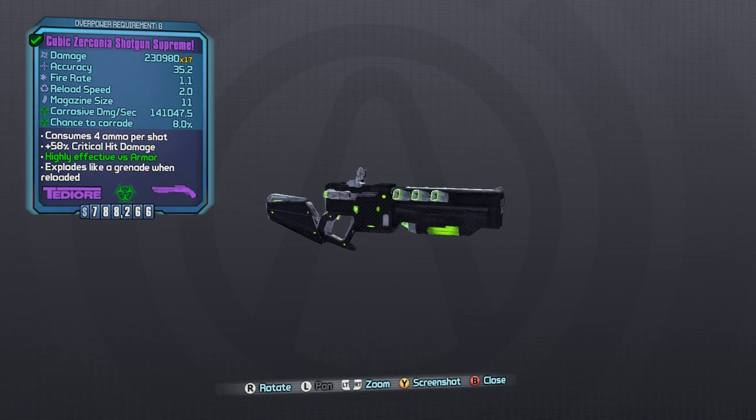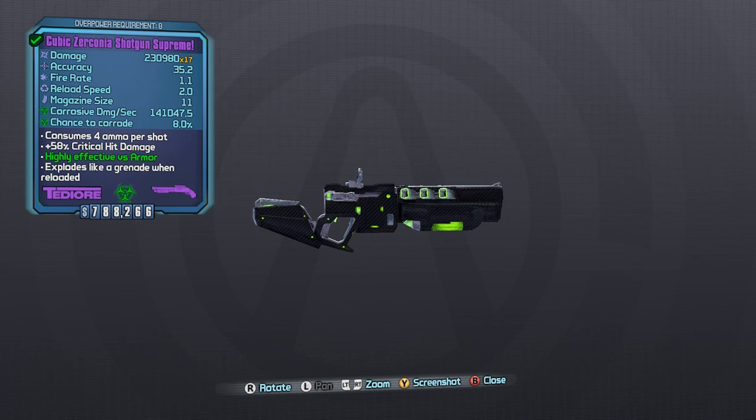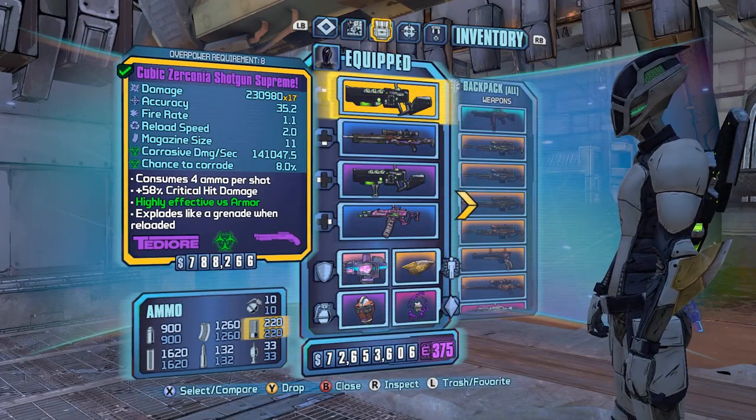The Shotgun Supreme is the TDR or Shotgun with the Torg Barrel, and I have it here with the Critical Hit Damage Accessory and the Cubic Zirconia Skin from Butt Stallion in the Tiny Tina's Assault on Dragon Keep DLC.